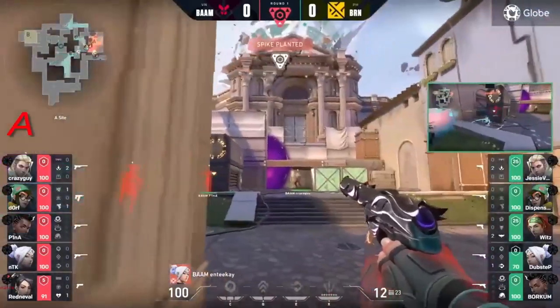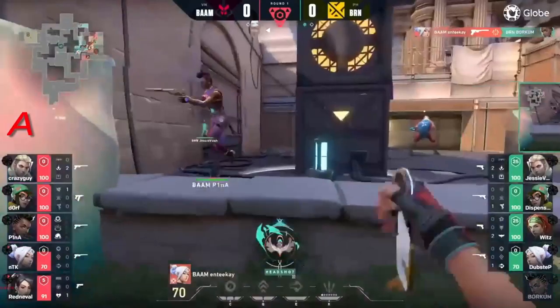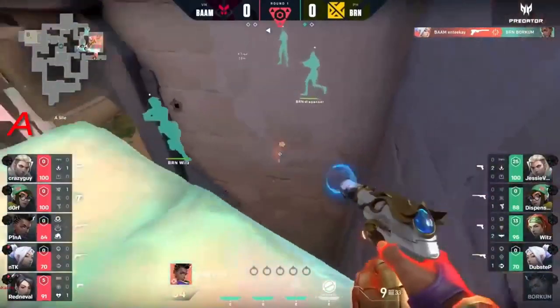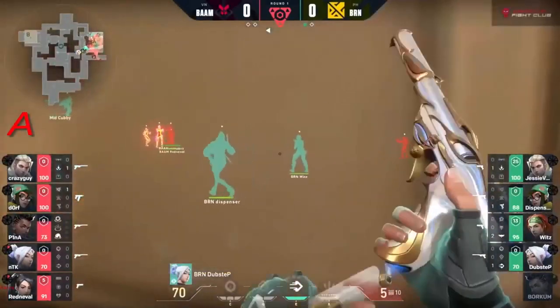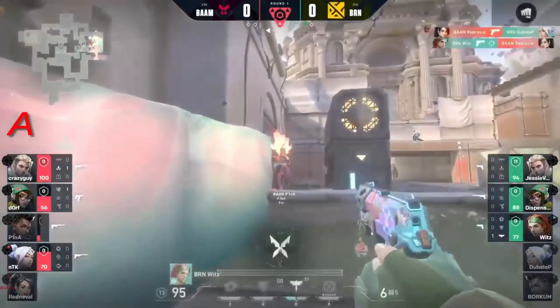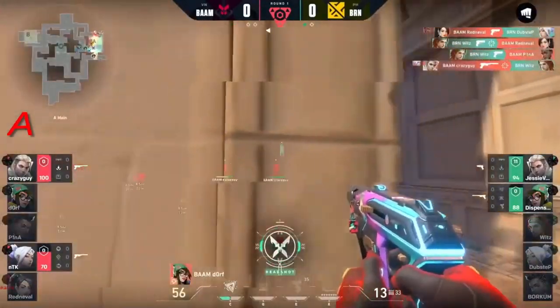The spike will finally be planted and now we do have a 5v5. It's going to be that ntk fadeaway shot on borkum as he just tries to get out of harm's way. There's some shock being thrown by crazy guy just to keep them in tabs, but there comes the dash in from dubstep - but there are just too many blinds.